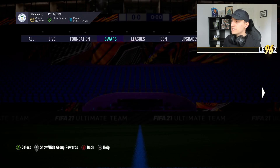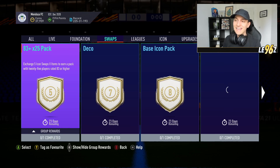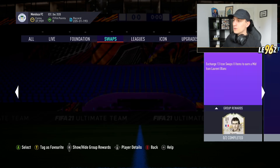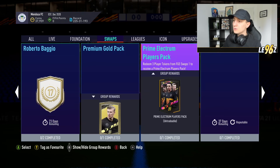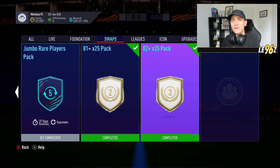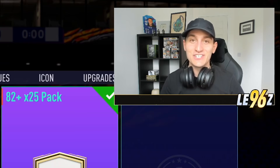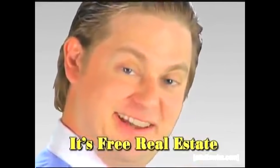If we jump over to Squad Building Challenges and go to Swaps, you can see I'm going to be doing the 83 times 25. You can also do the 81 times 25 and the 82 times 25 for a few extra packs for Team of the Season. With Squad Battles you can also do those objectives, and there is a glitch for it — click up here and it'll show you a little glitch you can use. It's free real estate.